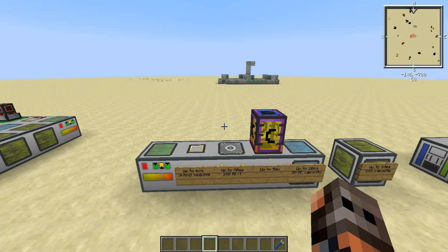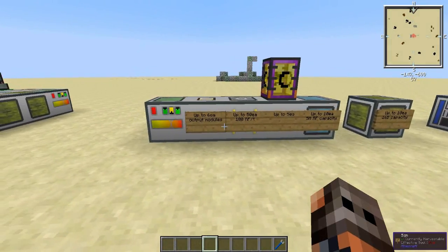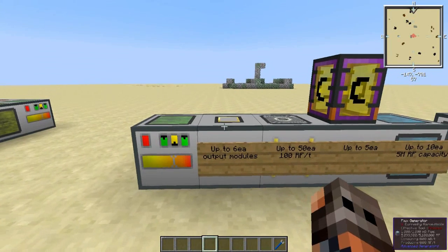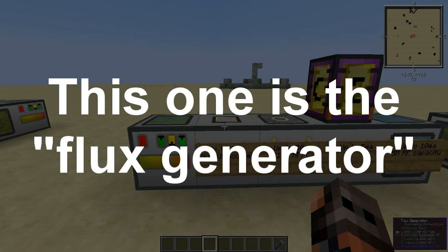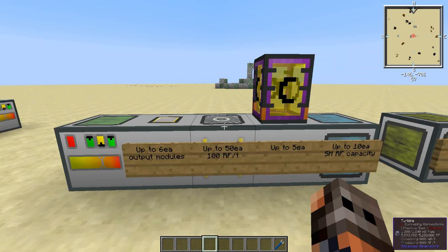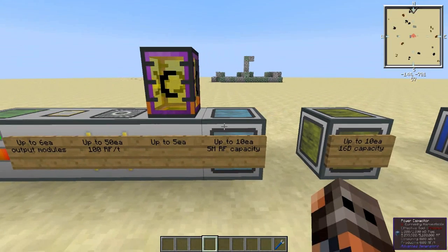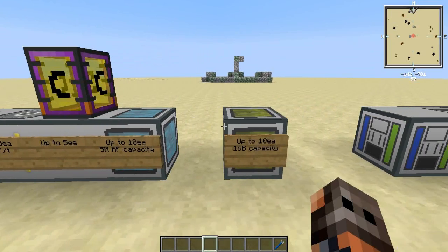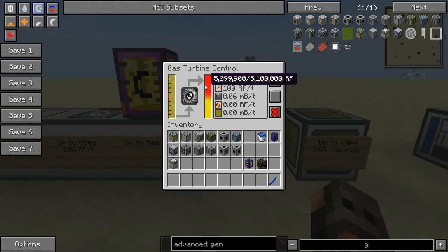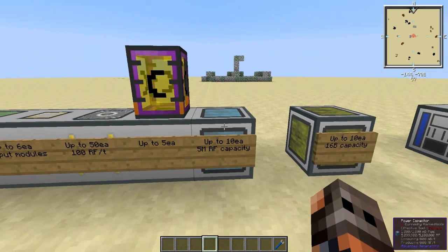There's not a lot in NEI, but you can configure these things very differently. The first one we'll talk about is just a regular gas generator. You need the controller, the output module is how you get the RF out of the generator, you need the turbine which actually makes the power, and you need a fluid intake valve which is where your fuel goes. You don't necessarily need capacitors and you don't necessarily need fuel tanks.